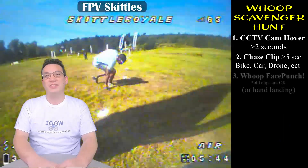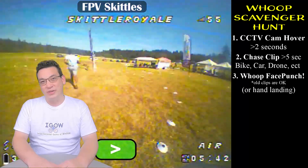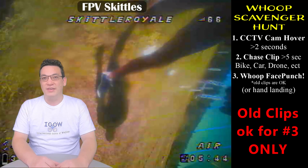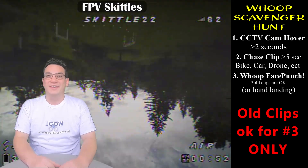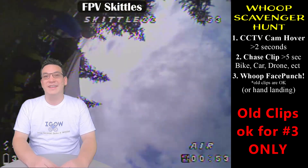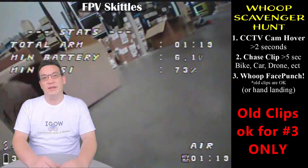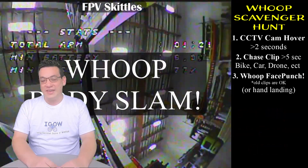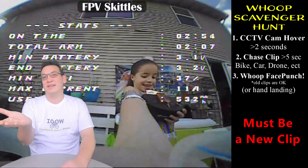Item number three is a face punch. If you don't know what a face punch is, it's basically when you crash into someone's face with your whoop. This is the only item we're going to allow you to use an old clip for. If you have a previous clip of you face punching someone, you can submit that old clip. But if you don't have that, you're welcome to go out and face punch someone if they're willing. Or, if no one will let you crash into them, you can do a landing on their hand instead.